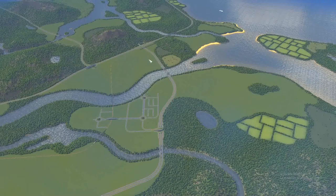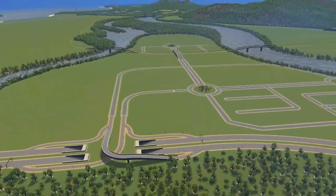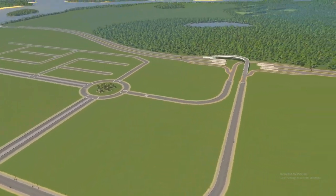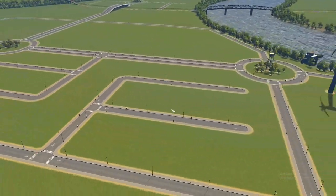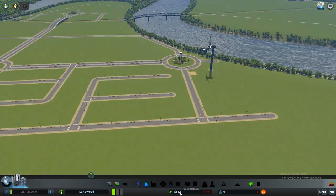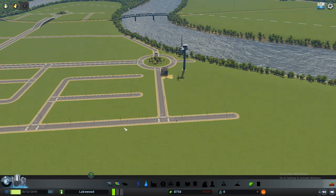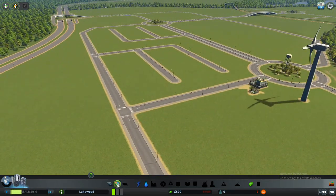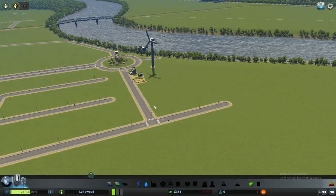The first thing I want to show you is that I already created a small grid system where I want to build my city. This city build is going to be different than I usually do — this entire city is going to be no mods and no assets, because I'm playing this game for a very long time and the first thing I usually do is go to Steam and search for mods and assets. So I decided to do something different and play this game completely free of any mod or asset, like I started today for the first time.